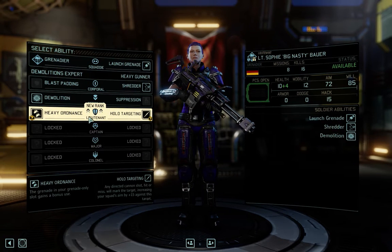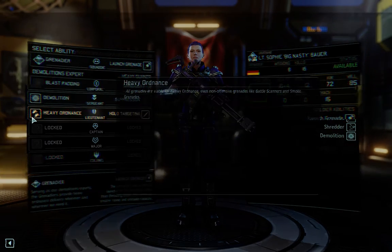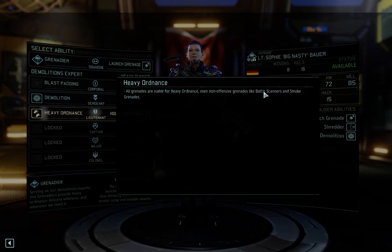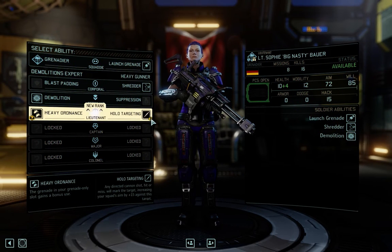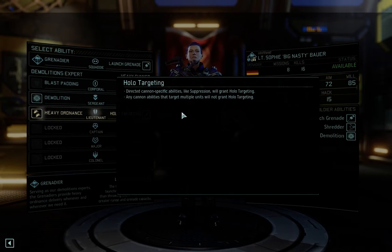Removing cover with a grenade launcher deals guaranteed damage and adds 20 or 40 to subsequent hit chance. Hollow targeting may or may not hit, and adds 15 to hit chance. So that extra grenade will be very useful.